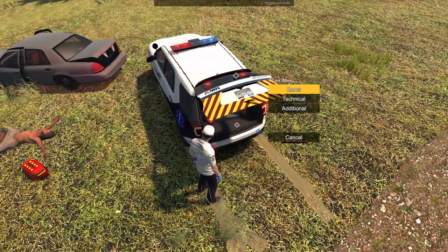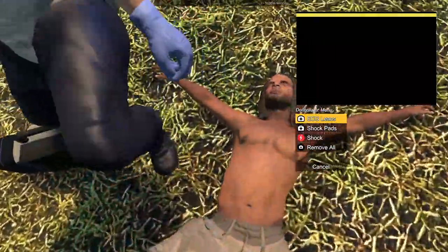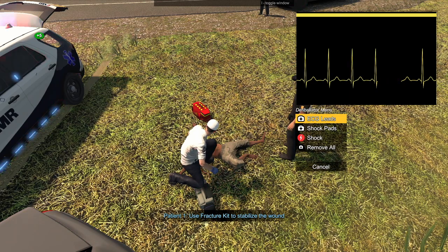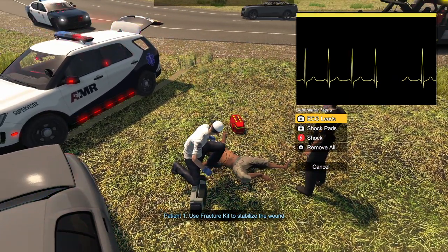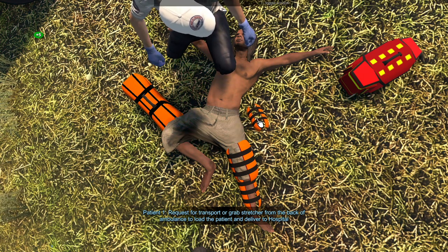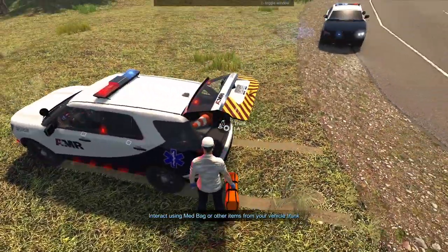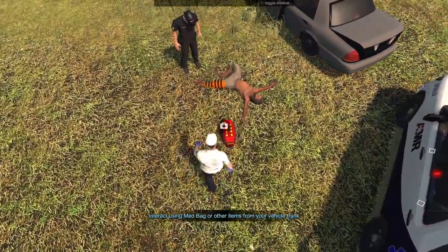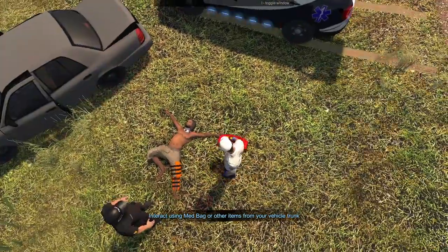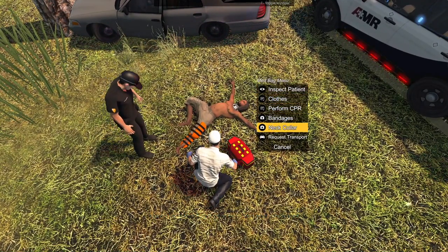Now that should be all good so we can grab the defibrillator again. ECG leads: one, two, and three. That is a good sign - he looks to be nice and healthy for the most part, so we just need to grab the fracture kit. It is a left knee, and we are all good according to this. I'll just throw on the final neck collar. By the way, I know there's another word for neck collar but it's the same thing - and it also says that in the game.